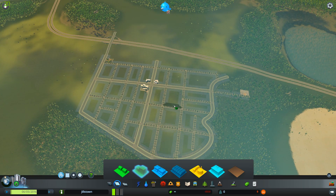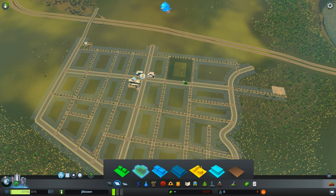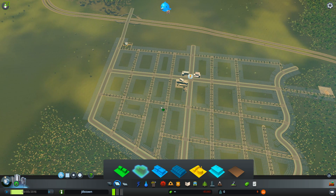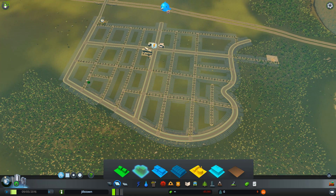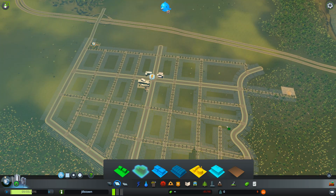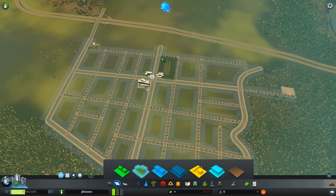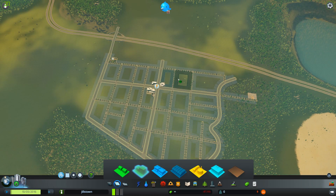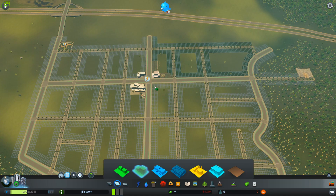I want this mainly high density residential. I've left a lot of gaps here — one to allow different sizes of buildings and parks, but also to allow traffic space. I noticed in other cities that if you leave small areas between junctions you get a lot of traffic build-up, so I want the gaps on the main roads quite large. I'll use this big fill tool to zone it. I'll leave the main road down the middle for commercial and the same on the other side of the main road here.